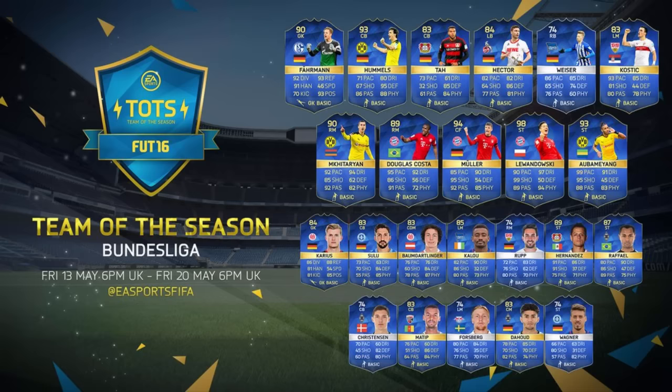Team of the Season Kaluu gets a left mid card — not a bad looking card at all. And then we have Team of the Season Javier Hernandez, who just looks freaking awesome.